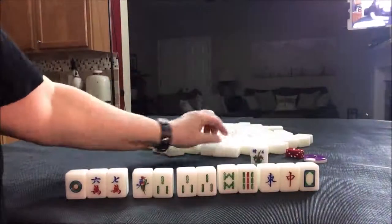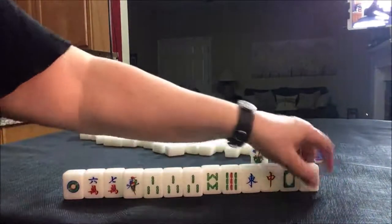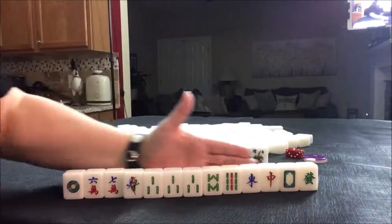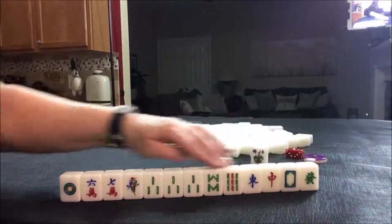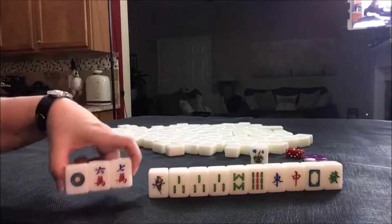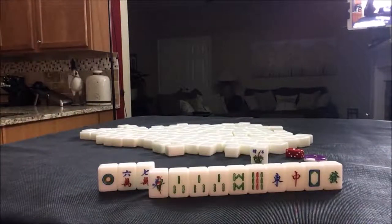We could use that as a potential pung and this as a potential chow. And then we have single honors and a flower. After an exchange we got another dragon — singles. I think for this set of tiles I would try for a half flesh, which is number 50: four pungs or chows in a pair and one suit with any combination of honors. That's six fawn, so we need two fawn somewhere else.